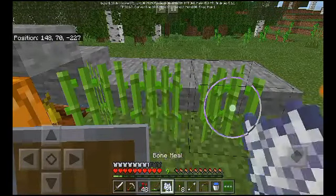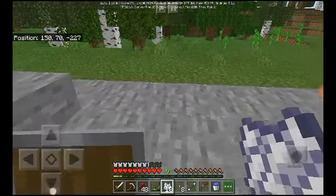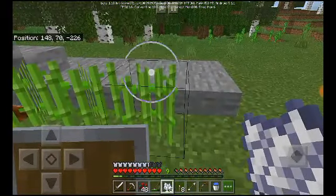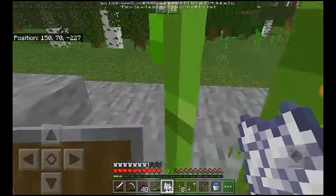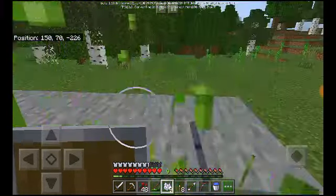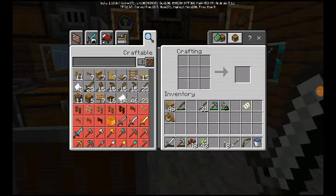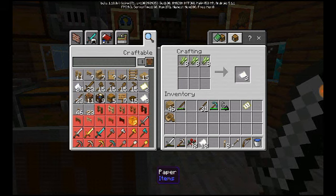It's called bone meal. Let me chop you down. Hopefully this will be enough — I need 36 of these to create 12 books so that I can finish my enchantment table. I have more than enough sugar cane. I need 24. I'm not going to waste all this because I'm a Minecraft pro and I use that for sugar.